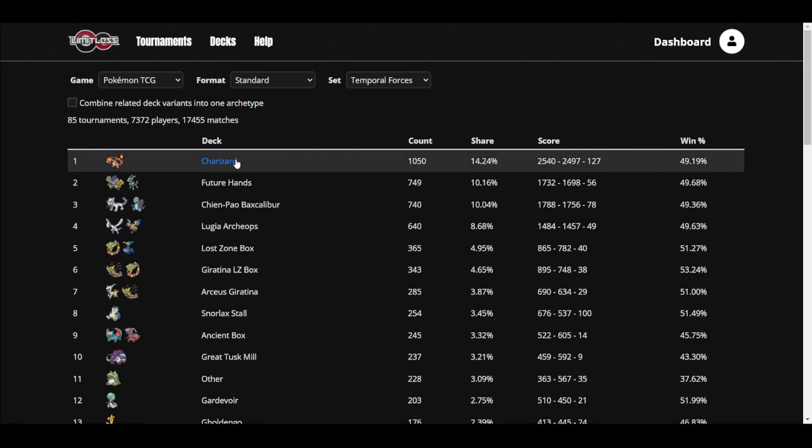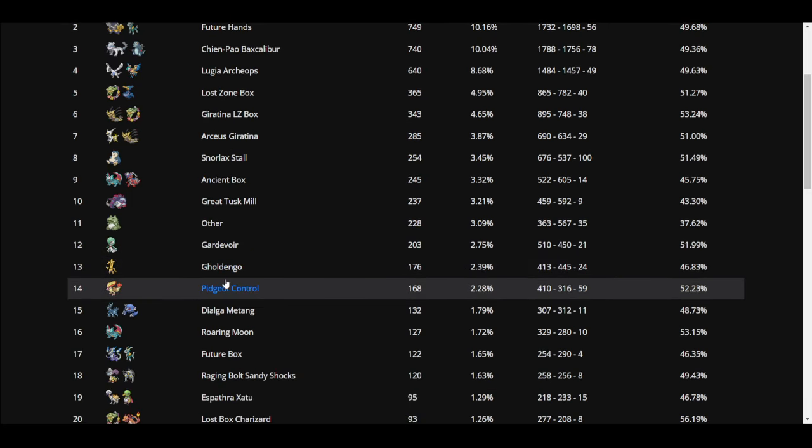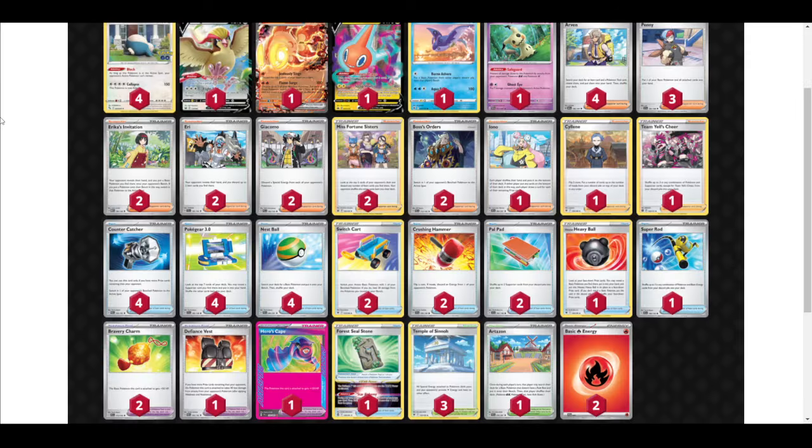I'll be looking at the top list for each deck on Play Limitless unless they look super weird. I'm going to be going over the top 10 decks, so if you're playing Gardevoir, Gold Dango, Pidgeot Control, or whatever, for most decks I'll give you a guide on how to beat Control and tips. Also, if you're a Control player, I'll be teaching you about the mirror, but also these will be things you want to look for your opponent and try to stop them from happening.